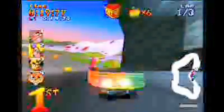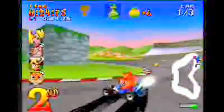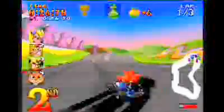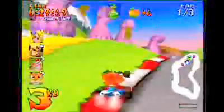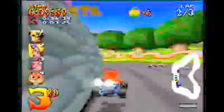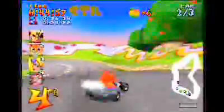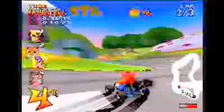Crash Team Racing part 7 - the first bit is the CTR token for Cocoa Park. I found the T and I've just got to find the rest of the letters. The R is on a hill - you need a lot of speed to get to that R. And the C is somewhere near the wall. There it is. Got the CTR token, just got to get that first place, which the opponents are doing surprisingly well on.